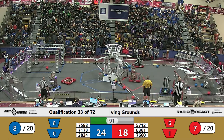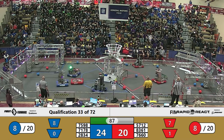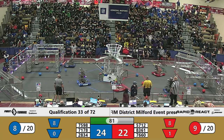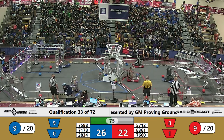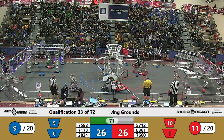Bionic Blackhawks working the near side of the field. Closing the gap down to a two-point game, but answering right back is the Blue Alliance. Bionic Blackhawks are in the Red Alliance end and they get back over onto their side of the field.